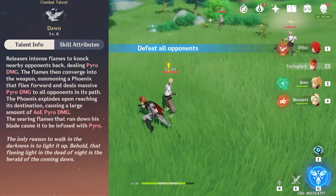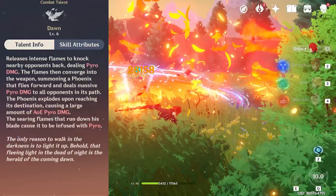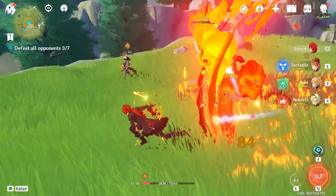Diluc's Q ability called Dawn does massive bursty pyro damage with consecutive pyro DPS afterwards on all enemies in the direction. This ability is so good because it only uses 40 energy with a low cooldown, making it spammable. You can expect this ability to be back up just in time when the cooldown is over.